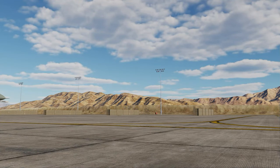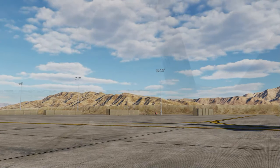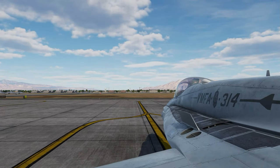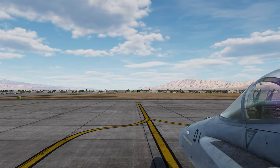The F-16 squadron chosen is the Gamblers, who attended Red Flag 62. The F-18s are the Black Knights, who attended Red Flag Alaska 62. All aircraft come with visually confirmed correct serial numbers.